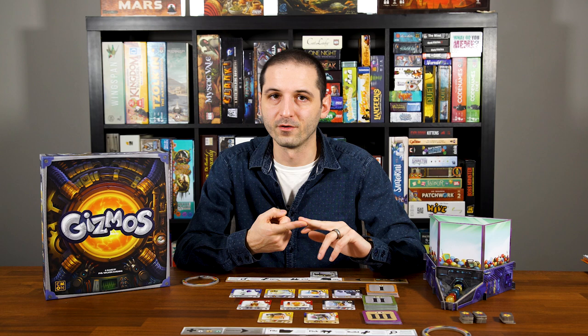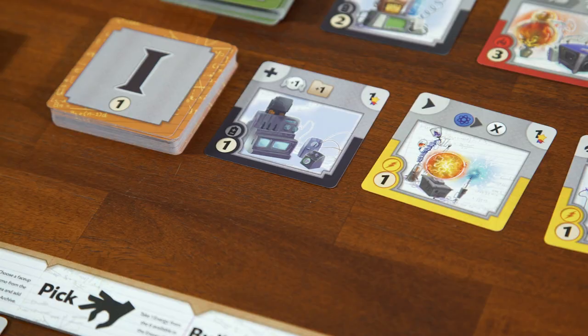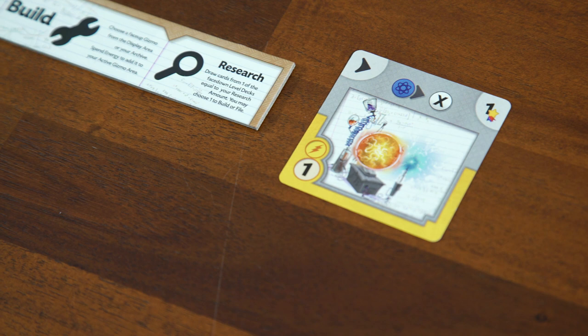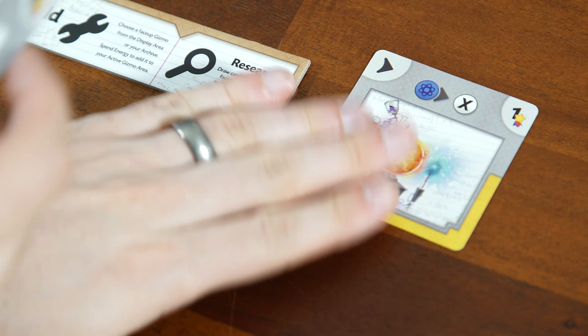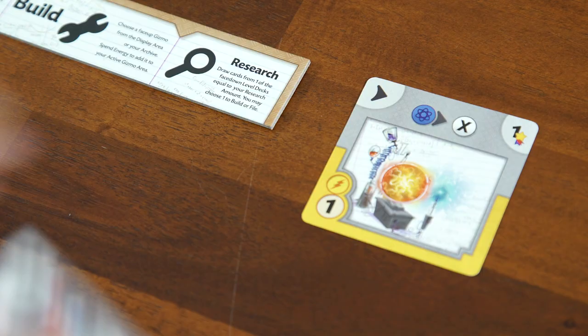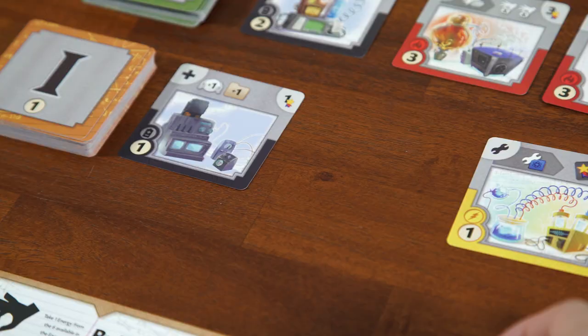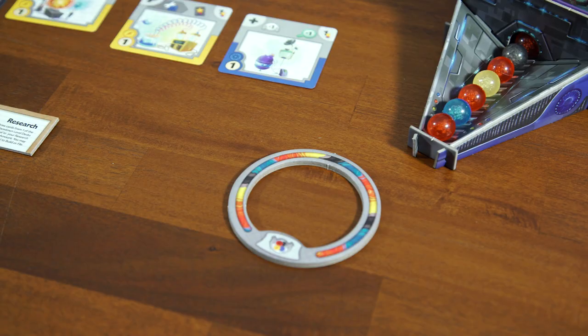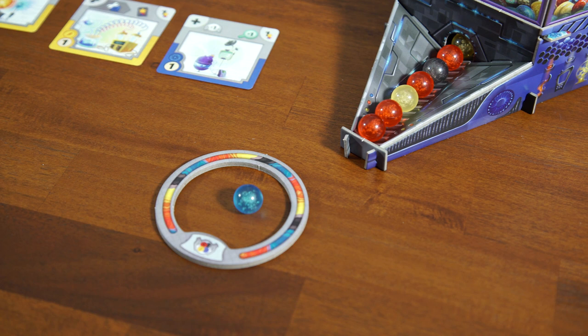Now let's look at the four possible actions on your turn: file, pick, build, and research. The file action allows you to choose one face-up Gizmo card from any row in the display area and place it in your archive next to your dashboard. Keep in mind there is a limit of only one Gizmo in your archive at the start, so once you have one there, you must build it before you can file a new one. After taking the Gizmo from the display area, take a new one from the top of the corresponding deck to replace it, and your turn is over.